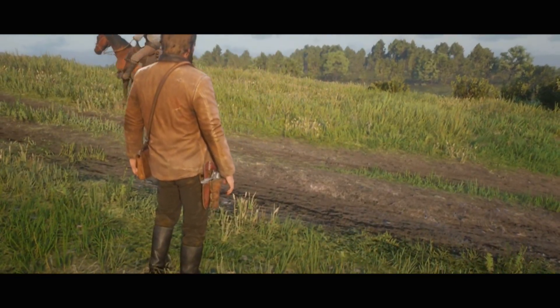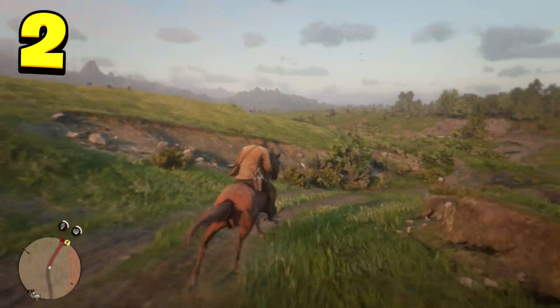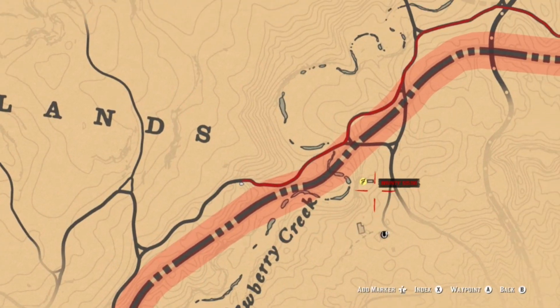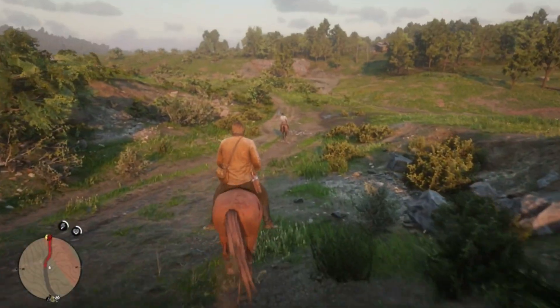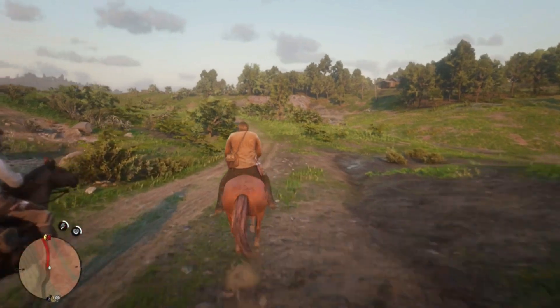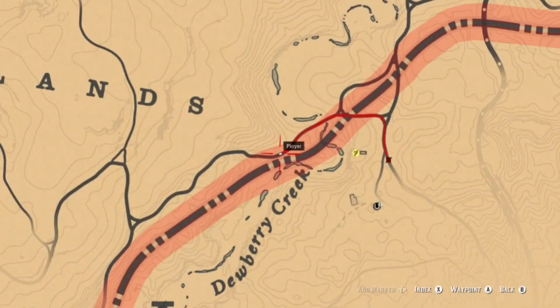The next tip is to open up your map really quickly. You can use the start or options button — just hold it in and your map will come up quickly, instead of going through your menu, hitting start, going down to map, and waiting on the transition screens. I find it really helpful when you are traveling, running from something, or trying to get somewhere fast.